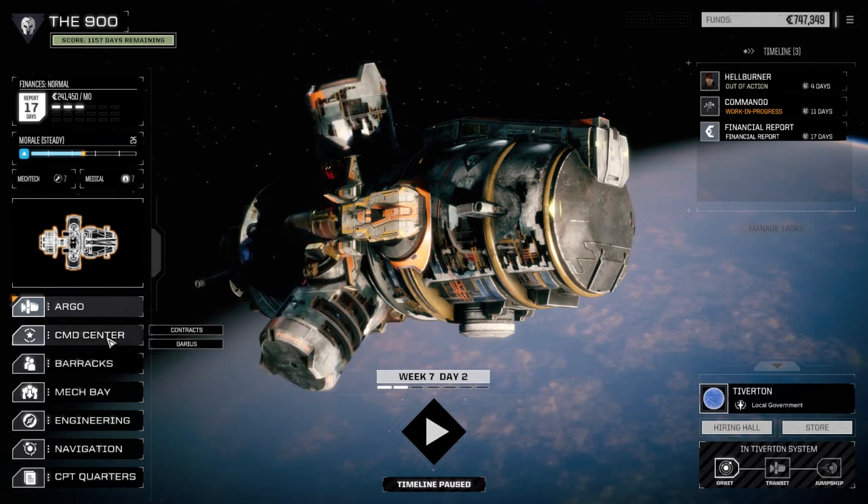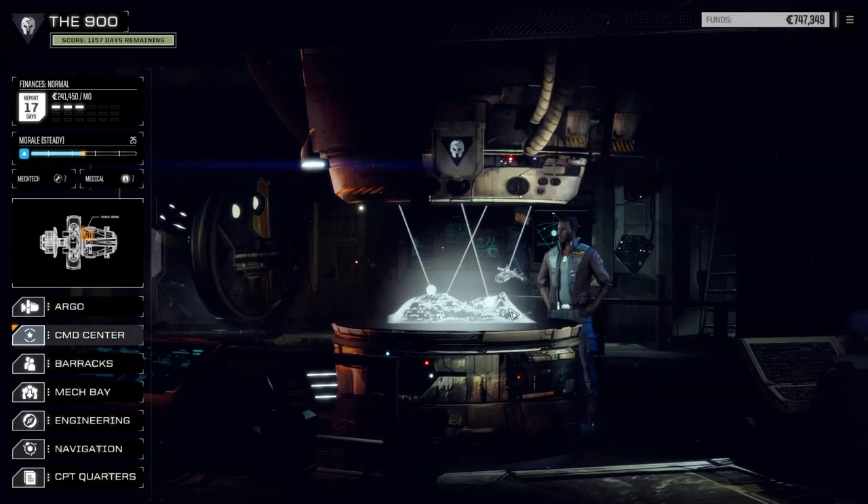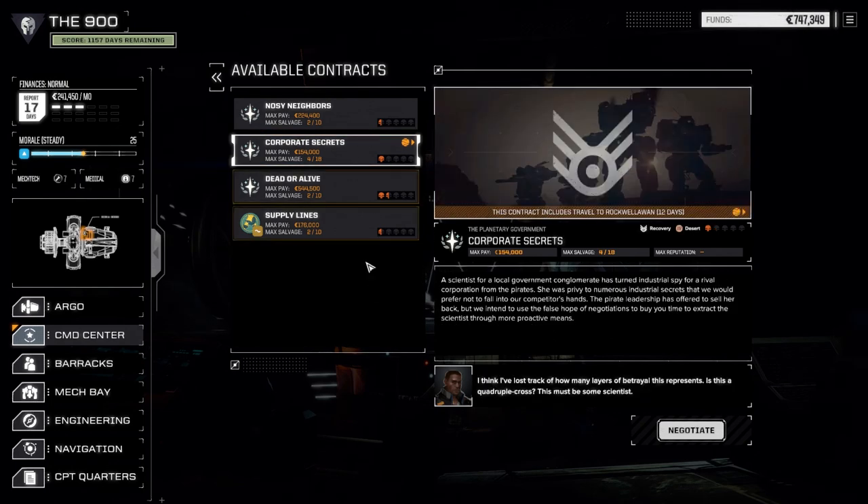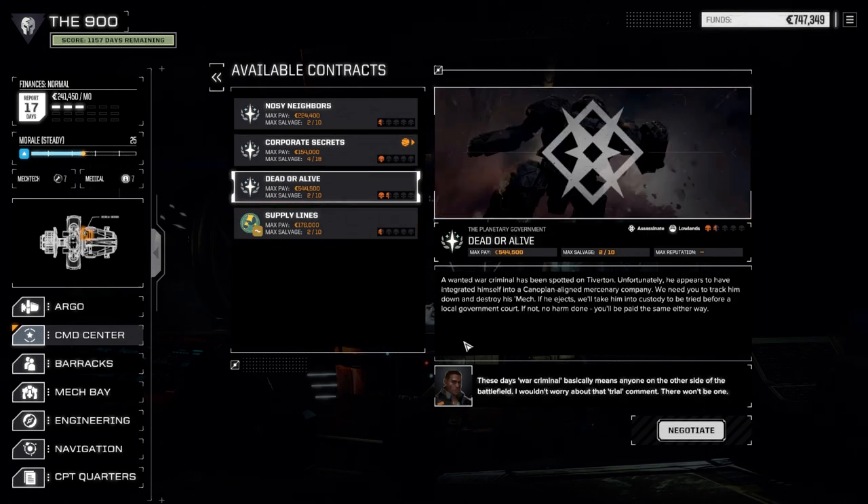We're going to go straight to the contracts today. We got our mech warriors raised up in skills a little bit, so we're going to go right to Dead or Alive today. Take this 1.5 skull. If we do end up taking a bit of damage on this one, what we'll do is we'll move to the next planet. I don't want to waste time for half-skull missions. We might take Corporate Secrets and get a free ride there, but we'll have to see what that Rockwellian is. So let's do Dead or Alive today.